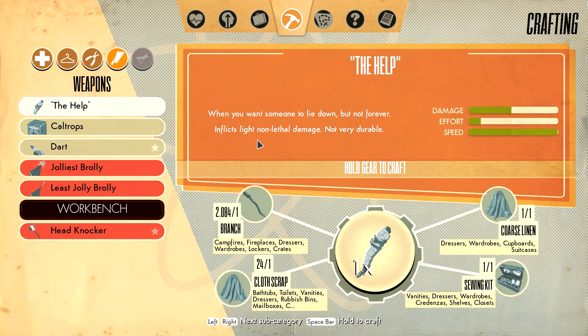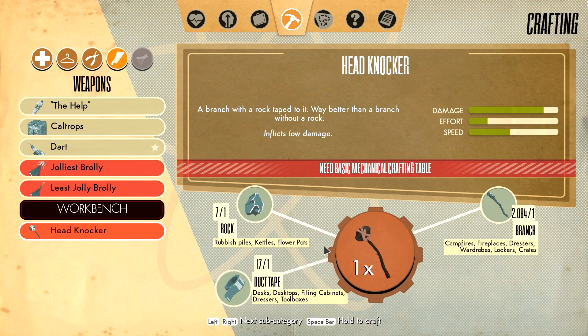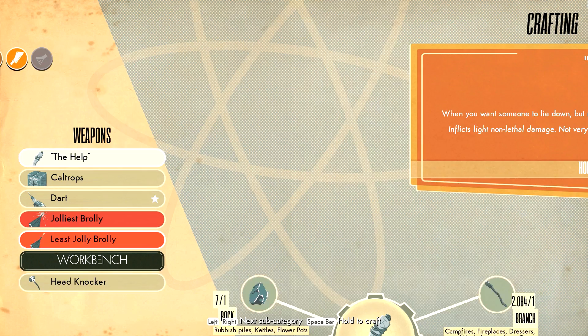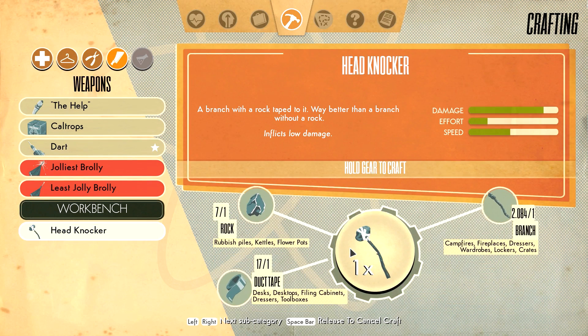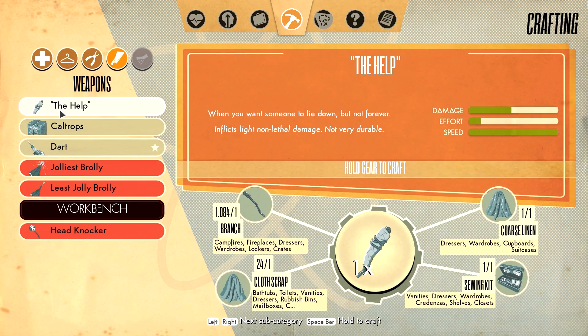Head Knocker - so what can we make here? The Help. Oh, this will put them to sleep. We've got one of them, one of them, one of them. 'When you want someone to lie down but not forever' - inflicts light non-lethal damage. Make a Head Knocker. Basic mechanical crafting station - so I make a Head Knocker here. Yes! Nice, that'll be good for knocking people out.